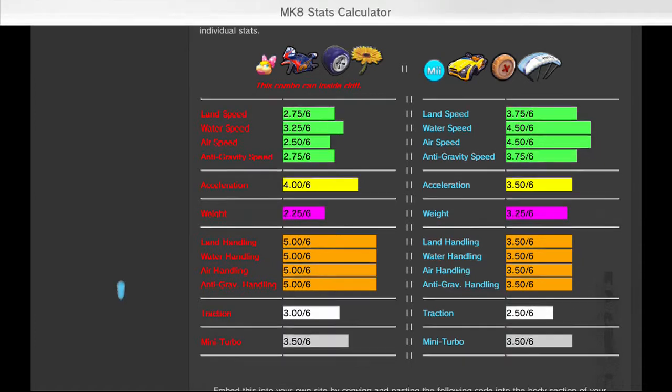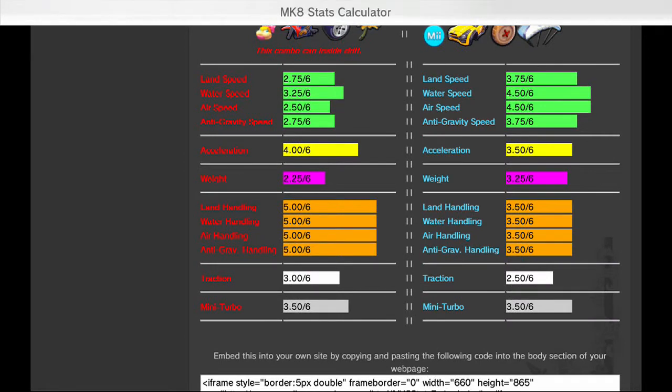Then you have a whole series of slider bars underneath that's going to tell you the various types of speeds — the water speed, the air speed, the anti-gravity speed — and the same with the handling and all those subsections.